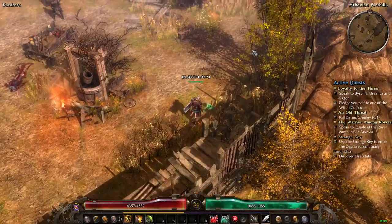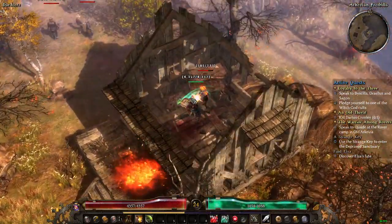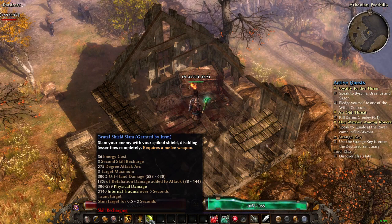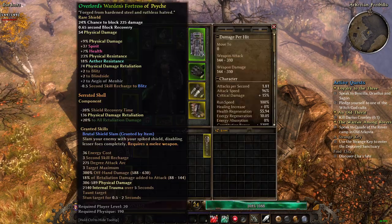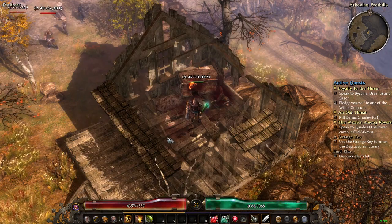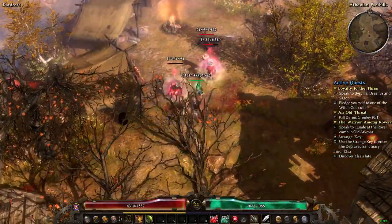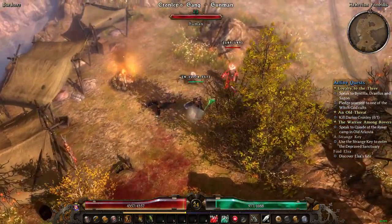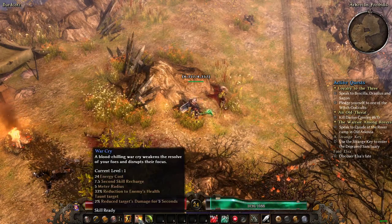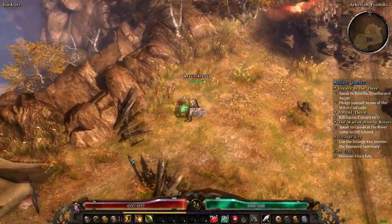We're going to go over here and try to kill these guys before we pull anybody else. The skill that looks like Force Wave is actually Brutal Shield Slam — it comes from the Serrated Shell component and it works really well. It gives me a chance to use Blitz, then War Cry, then Brutal Shield Slam in combination.